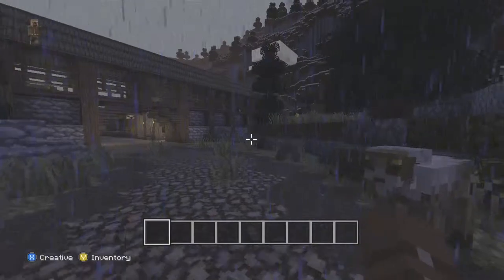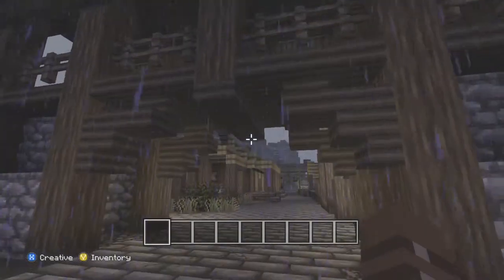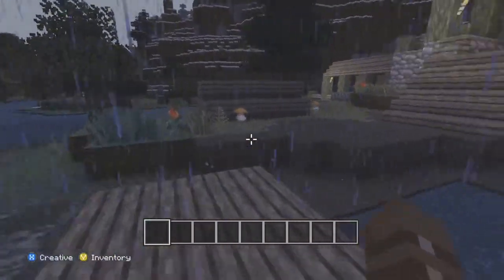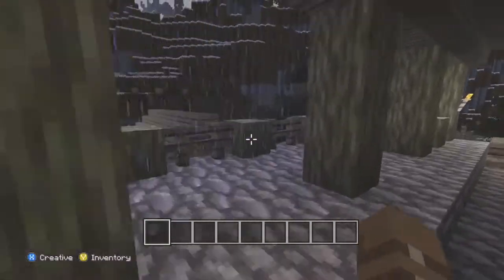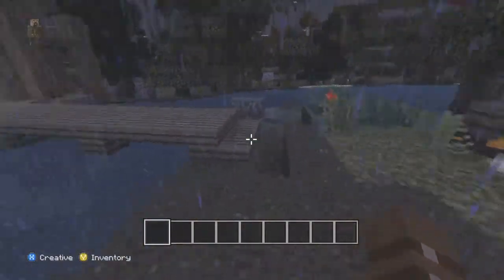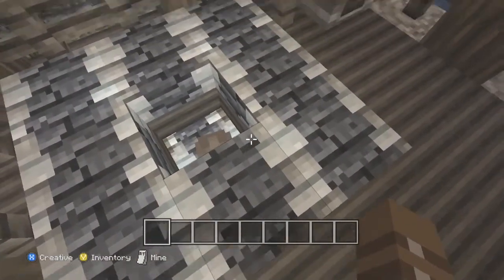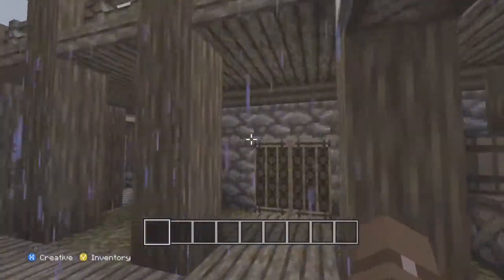So they completely recreated three big early parts of the Skyrim overworld here in this Minecraft map, including Riverwood, which we are looking at right now, Bleak Falls Barrow, which is one of the first big dungeons in the game and one of the ones where you're supposed to get your very first dragon word or whatever it's called, and Whiterun, the big main — I would call it the hub city in this game. It's a really cool, really lovingly recreated world here, as you can see.